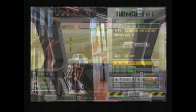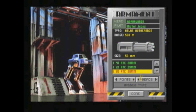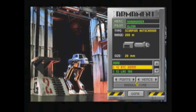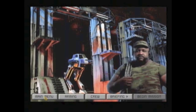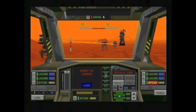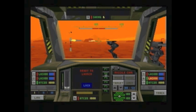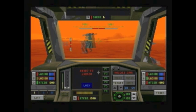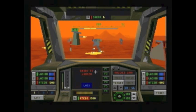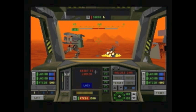Destroying enemy HERCs would leave scrap around that you could collect, which was another key strategic point — you could build other stuff out of it. One of the things I really loved about Earth Siege is that you could issue orders to your squad mates. A lot of games now have squad-based fighting, but this was one of the first I ever played where you could do that. It was simple — you'd tell them to do certain things and they would go do it.